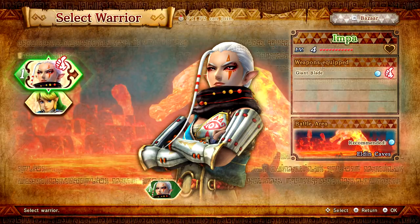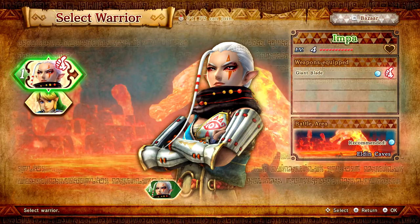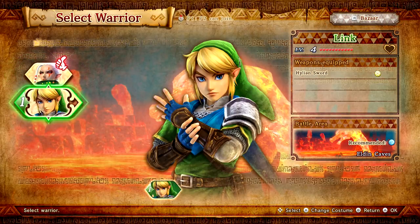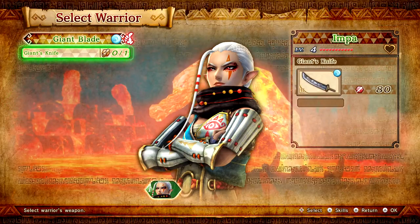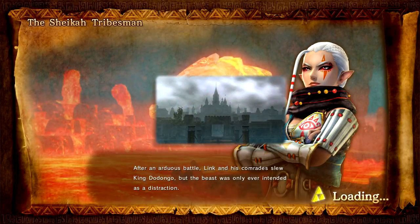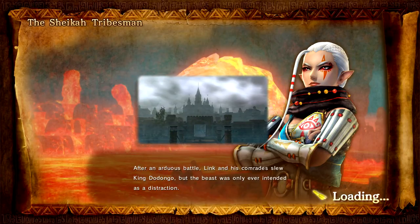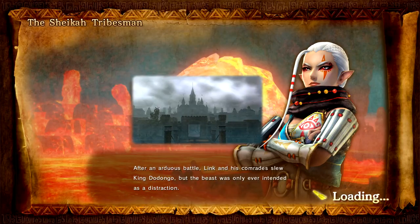I see — it's the weapon type. Impa is level four, she has a lot of hearts and then she has a giant blade with sort of that windy element. We're probably gonna be playing a lot as her. After an arduous battle, Link and his comrades slew King Dodongo, but the beast was only ever intended as a distraction — the army of monsters had taken Hyrule Castle. Worse, after the dust had settled, Princess Zelda was nowhere to be found.